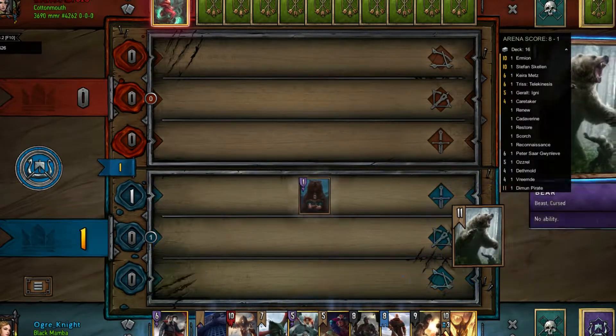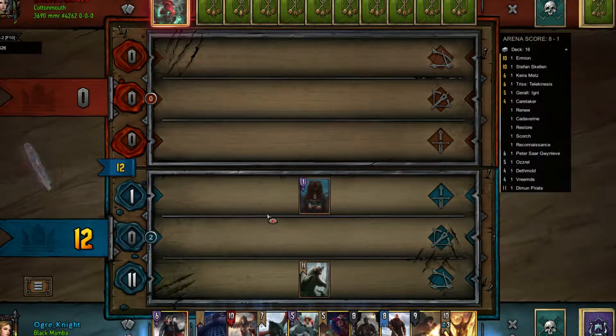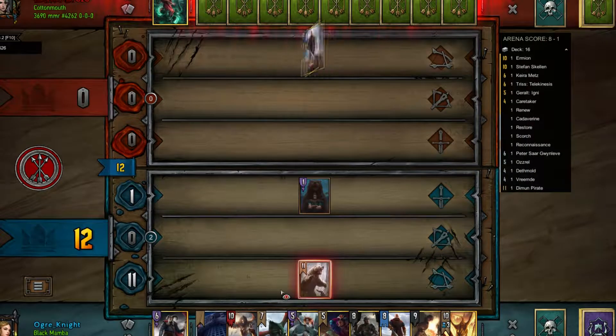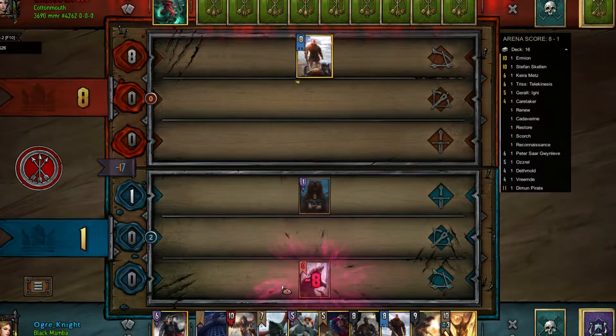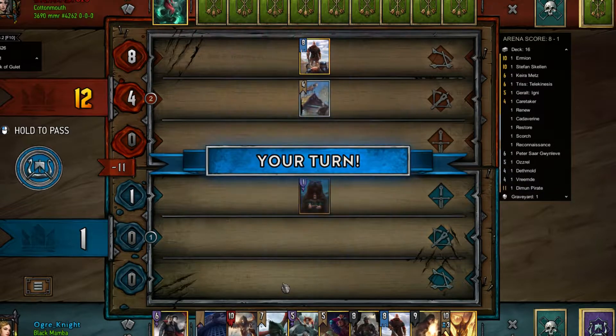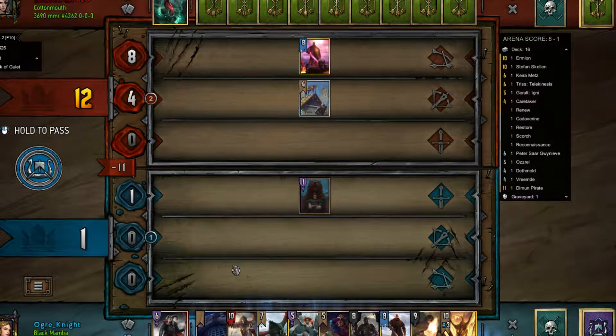I think I'm going to set up this — go into the bear. This way, if I draw something like the Restore later, it won't be much problem. I maybe should have waited there because I don't have a very good weather clear. Generating — a surprising amount of points just in that play alone. Wow, 11 points will be hard to make up.